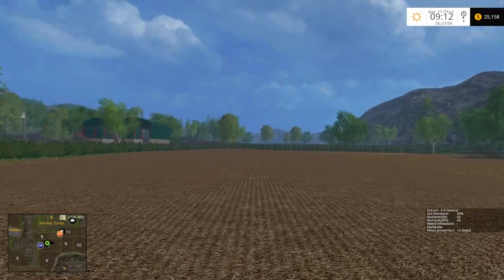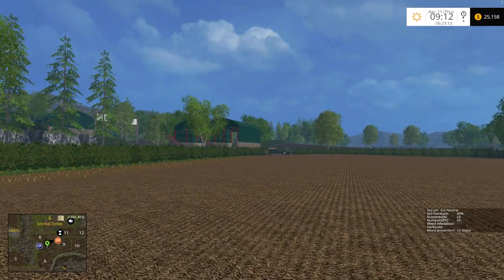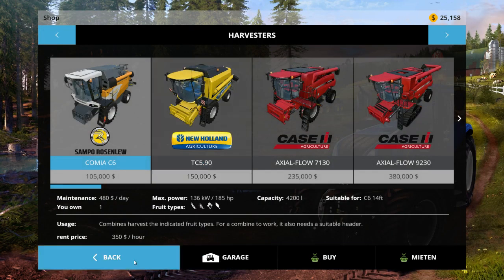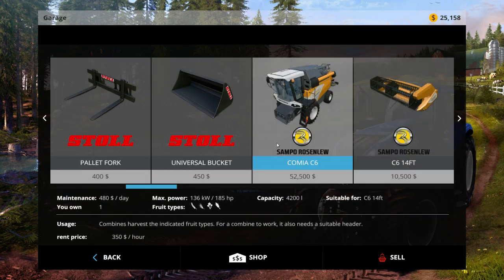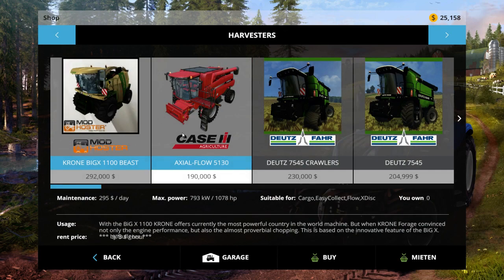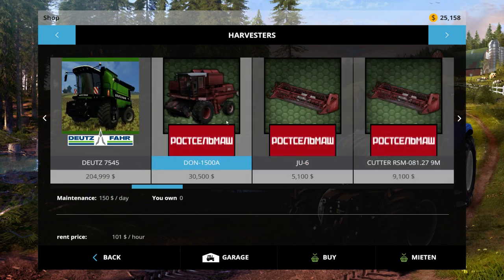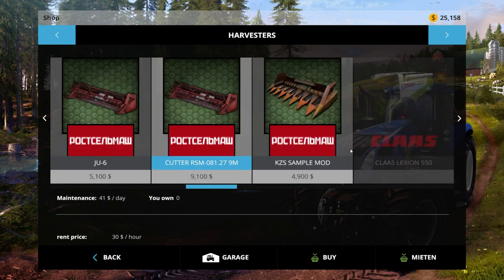Does that mean you need to put multiple layers of lime down? That would be a bit strange actually. So we could theoretically get a sprayer as well. Let's verify a couple things — that's $50,000. I'm thinking about selling this harvester. If we look at our modded harvesters we could get this guy for $30,000 to rent, and the header on this is actually 9 meters so it would be a bit quicker to harvest.